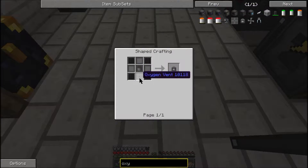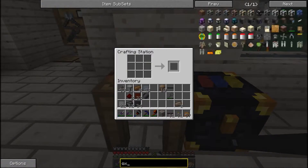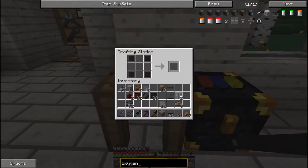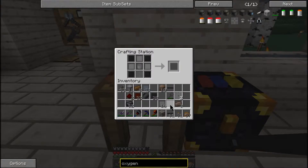So we need another oxygen vent, which is 3 tin and compressed steel. I'm gonna go ahead and make a few of these — we'll make two. A fan... did I need a fan? No, I don't need a fan. I need an oxygen collector, which is pretty easy actually. Need some more tin.